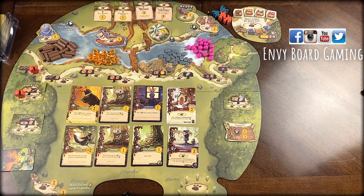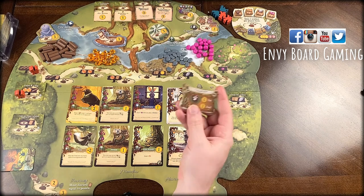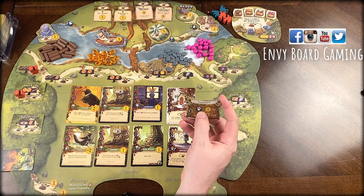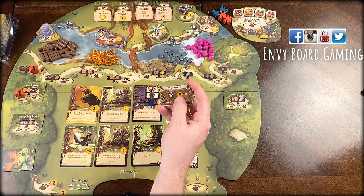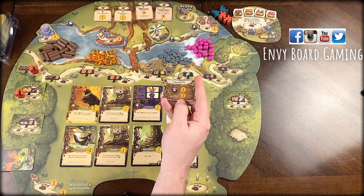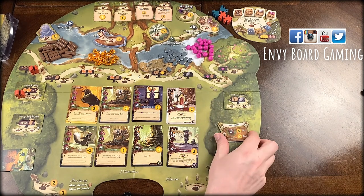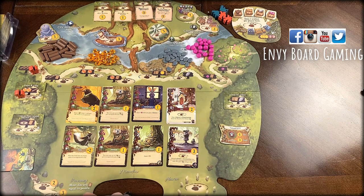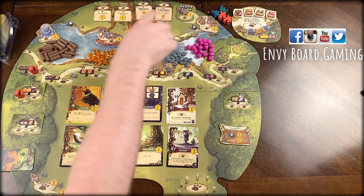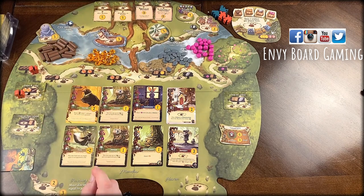It should be a close game. I have the Garland event out here, which tells us that whoever has the most destination spots gets six points, and second most — if you have any — gets three points. I'm assuming we're both going to have plenty of those since they're fairly common. There are two from the base game and two from the expansion.